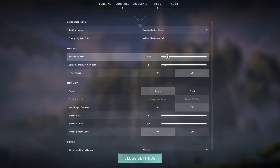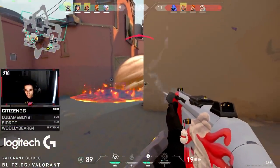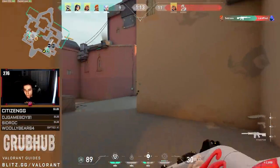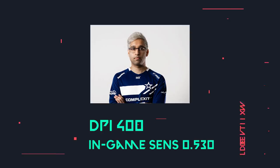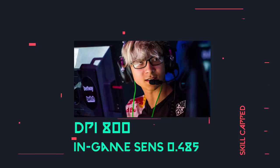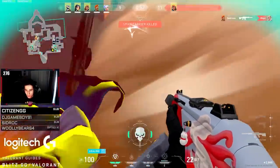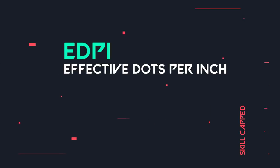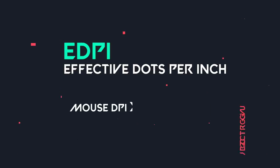Here's where DPI becomes a problem though. The in-game sensitivity option in Valorant also changes your mouse sensitivity. So you have two ways of changing your sensitivity: you can adjust your mouse's DPI or the in-game sensitivity. This makes it extremely difficult to know how sensitive someone's mouse actually is. For example, the Valorant pro Shazam has a DPI of 400 and in-game sensitivity of 0.530, compared to the pro TenZ who has a DPI of 800 and in-game sensitivity of 0.485. This is where eDPI comes in, which stands for Effective Dots Per Inch. eDPI represents a player's true sensitivity and is simply calculated by multiplying the mouse DPI with the in-game sensitivity.